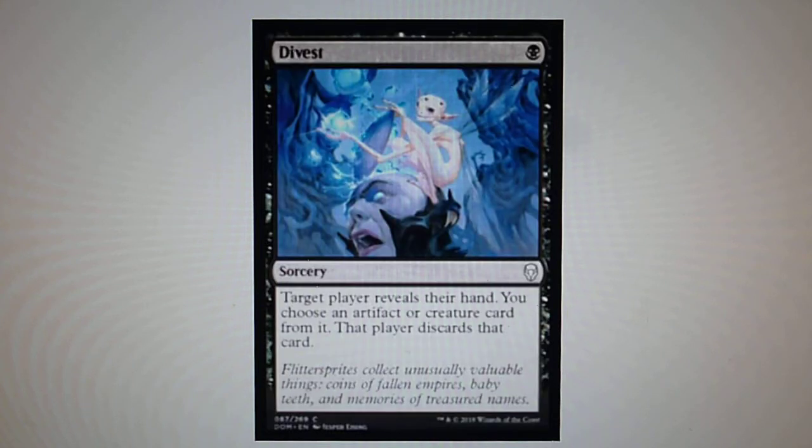Divest — for 1 black, target player reveals their hand, you choose an artifact or creature card from it, and that player discards that card.